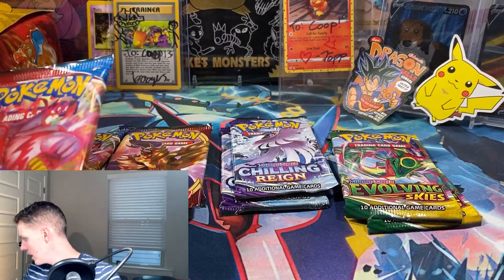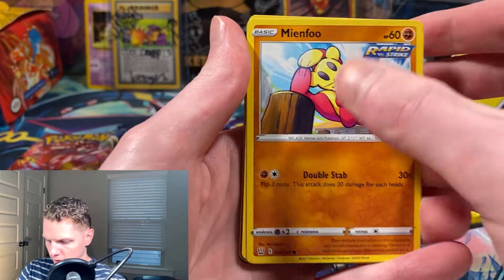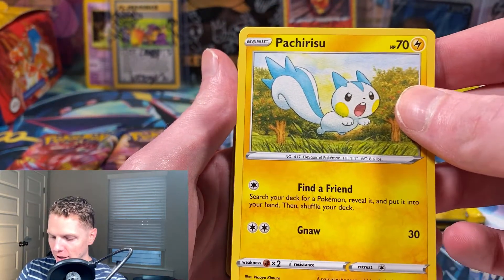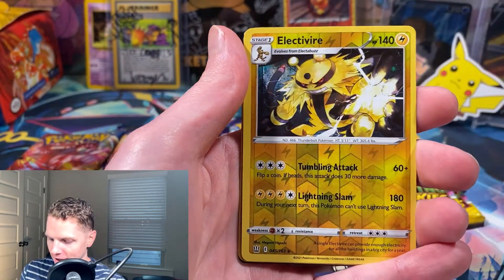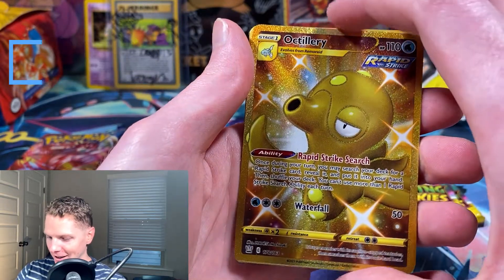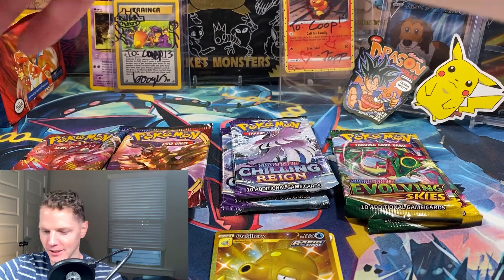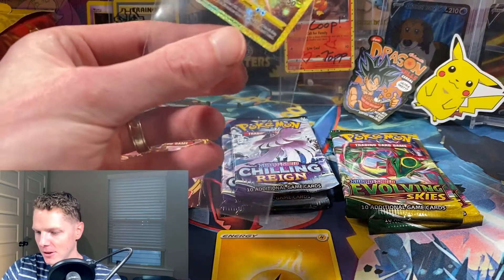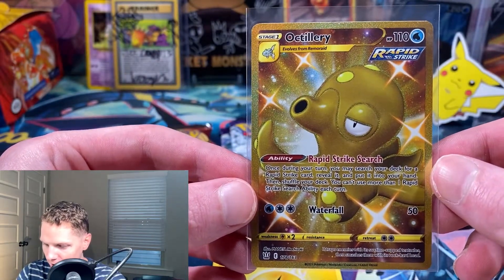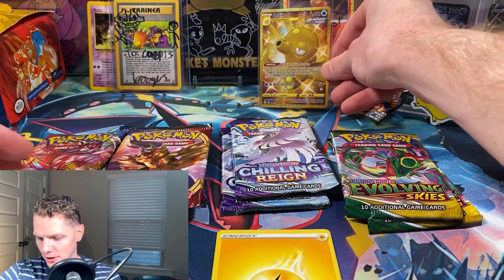After moving some things out of the way, let's open Battle Styles. We got Mienfoo, Cherubi, Parasect, Spearow, Remoraid, Electivire reverse foil, and an Octillery secret gold rare - awesome! That's some first pack magic right there. A gold Octillery - look at that, it looks really nice. I love the texture on these. Gold Octillery Rapid Strike full art secret gold card, very cool.